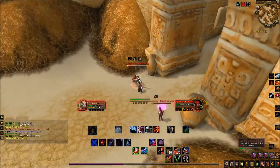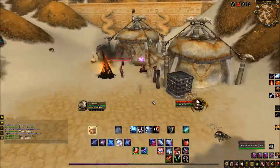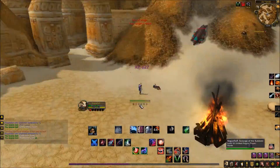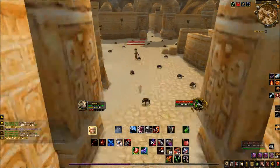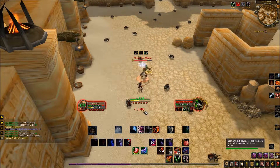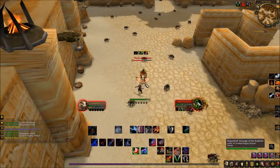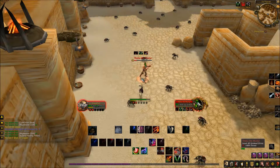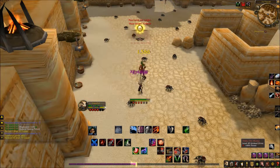The first mini boss you will encounter is Theika the Martyr. I wouldn't even call this a boss — she has about 12k health and one ability which does a little bit of poison damage, so she goes down with one Gouge and one Rupture. We'll just move on to the next one.